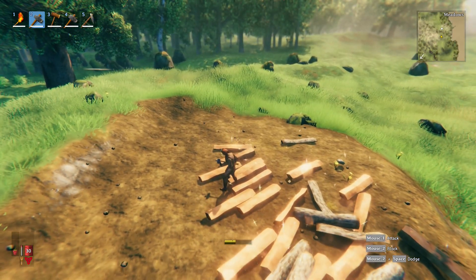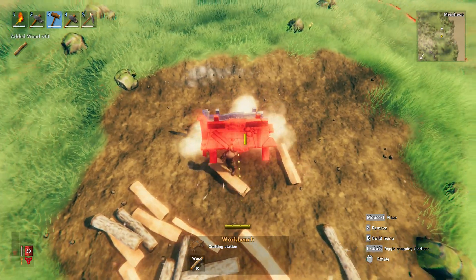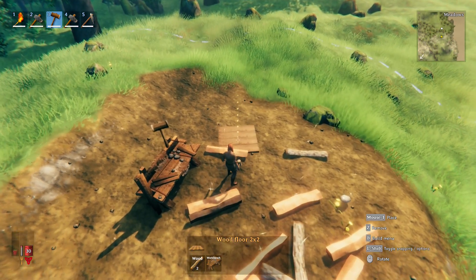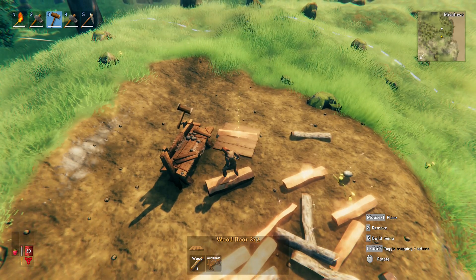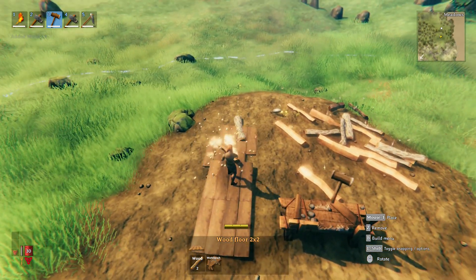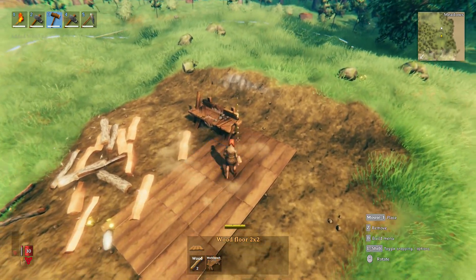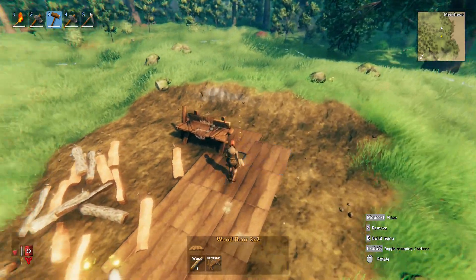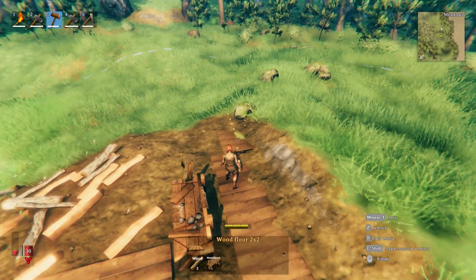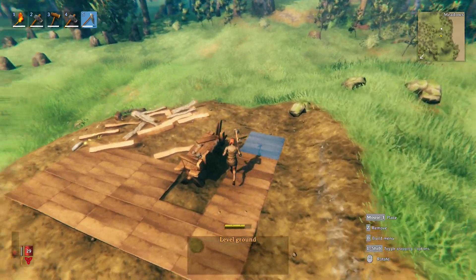The ground looks quite a bit more level now, so let's go ahead and rebuild. Let's go ahead and put the floor where I want it to go — yeah, we'll make it go right here. I think I'm going to make it a little bit bigger this time since that worked out quite terribly last time. Hopefully this one will actually stay. I'm going to switch to this and just level the ground out here — looks good.